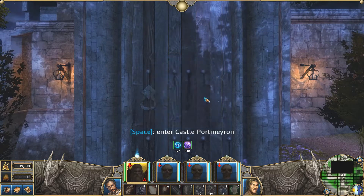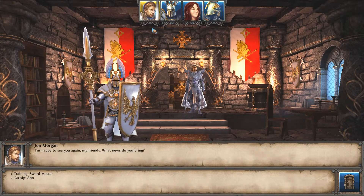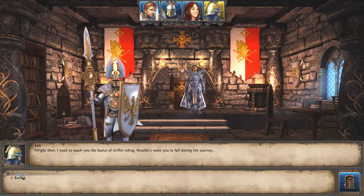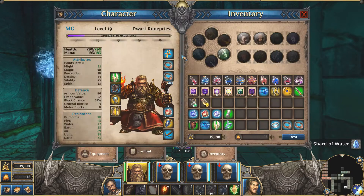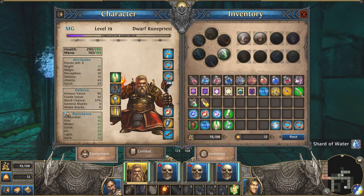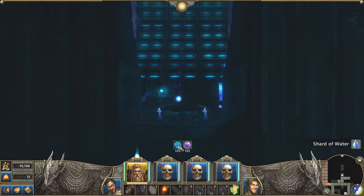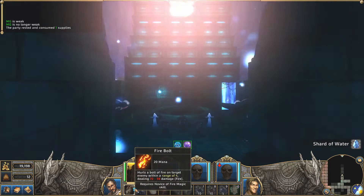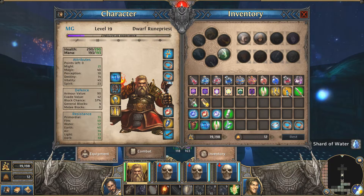So without further ado, let's jump into the Elemental Forge and go get the Water Shard. We've arrived at the location where the Shard of Water can be used in the Elemental Forge level 2. Let's make sure we have everything equipped. I think this is the orb we want — we don't have any water resistant orbs. Our water resist is 47, which is pretty good because we have the water ward. They'll probably be weak to fire, so we should use the fire magic headband as well as the boots of plus 10 magic, the holy sandals.